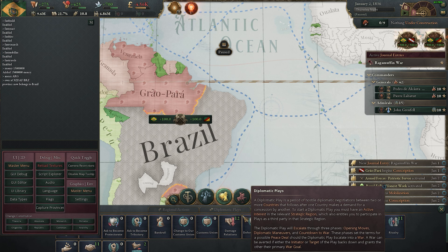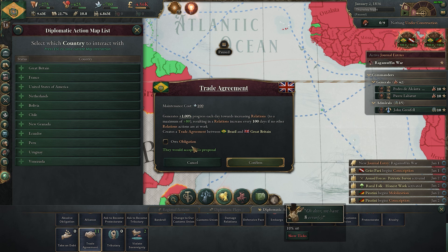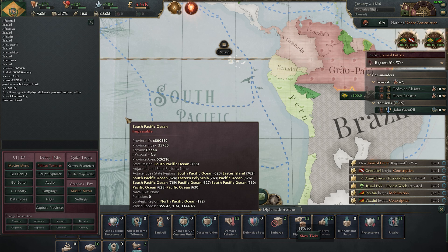If you want other countries to say yes to your diplomatic plays — such as trade agreements — simply type 'yes men' in the console. From then on, when you click a diplomatic play for another country they will always agree.